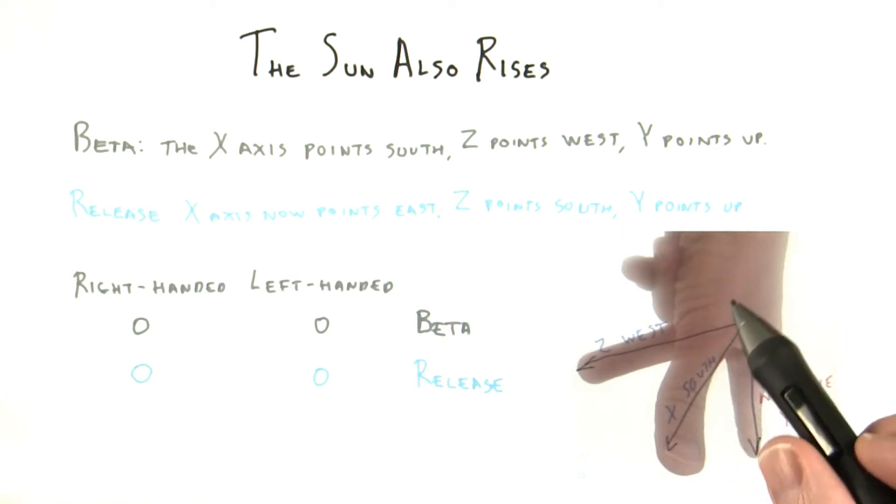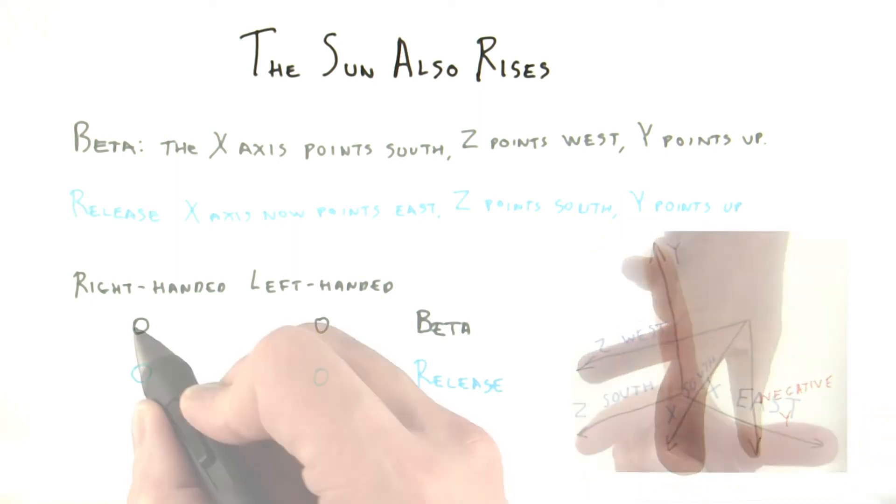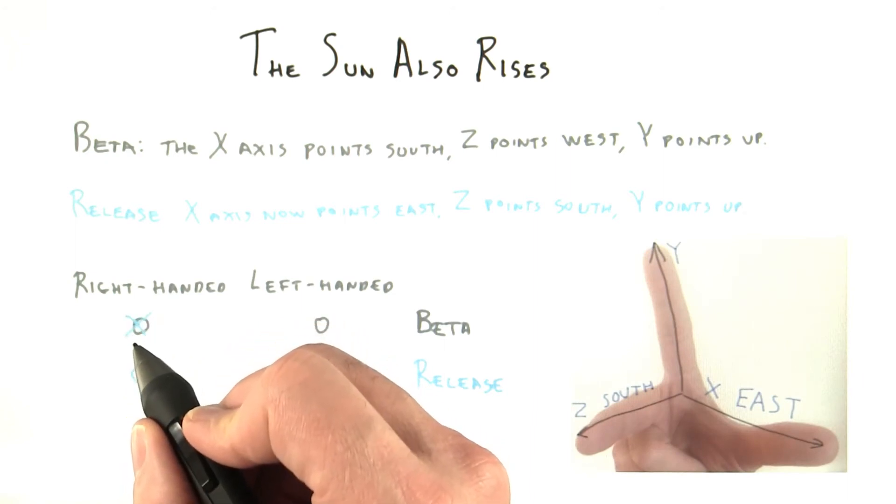If I tried the same thing with my left hand, I can get 2 out of 3 axes to align, but the third is always in the opposite direction. So we know the beta version of Minecraft used right-hand coordinates.